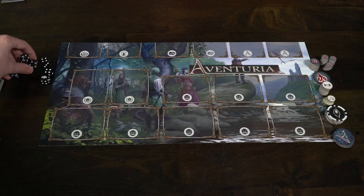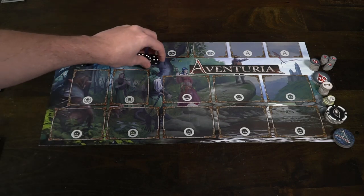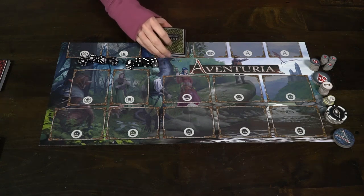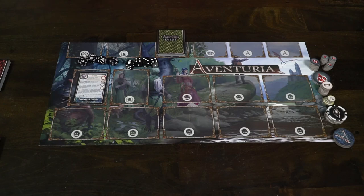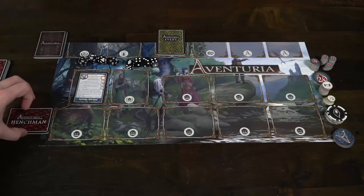That's pretty much it for the dual mode setup — it's pretty straightforward. The adventure mode, however, is going to include a big play mat. To begin the adventure mode you'll need to choose which adventure you'd like to play. There are also two separate rule books — the dual rules and the adventure rules. The first adventure you start with is called Saving Silvana, which is a short adventure that comes with a story and certain things that are going to happen.